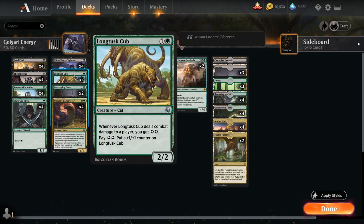At two mana, besides Constrictor and Siphoner, we also have two copies of Longtusk Cub — a 2/2 creature that whenever it deals combat damage to a player gives us two energy, and we can pay two energy to put a +1/+1 counter on it. It's especially synergistic with Winding Constrictor, since we get three energy whenever the Cub deals damage and can spend two energy to put two +1/+1 counters on it.